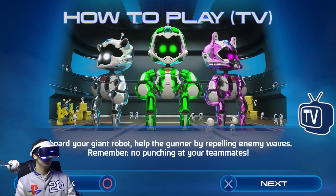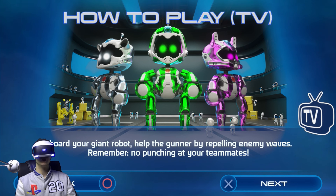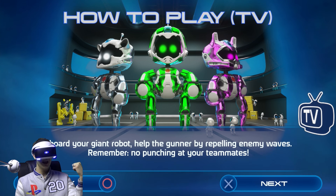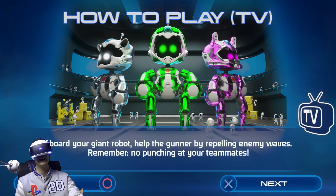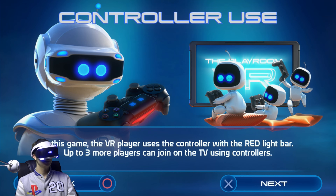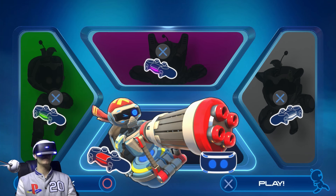Aboard your giant robot, help the gunner by repelling enemy waves. Remember, no punching at your teammates. So the people that control the giant robots are the co-op players and they can use those robots to beat the aliens, whereas you will be controlling the Gatling gun. I'm going to be doing this on my own — I'm not quite sure how hectic this is going to get.